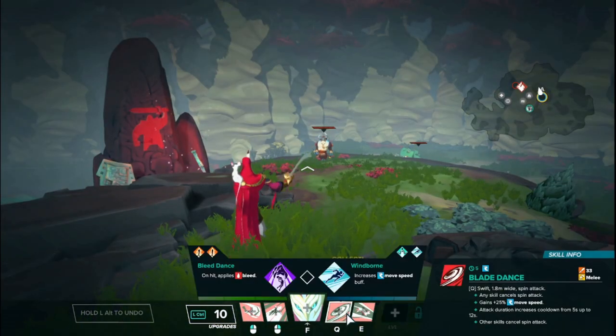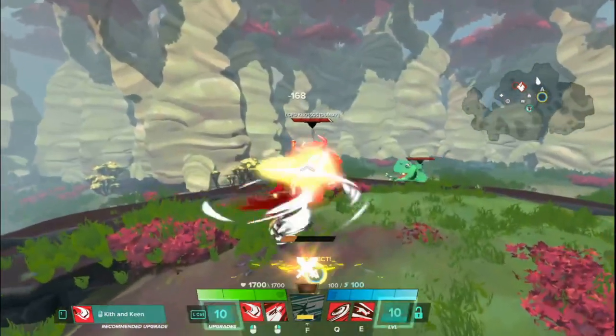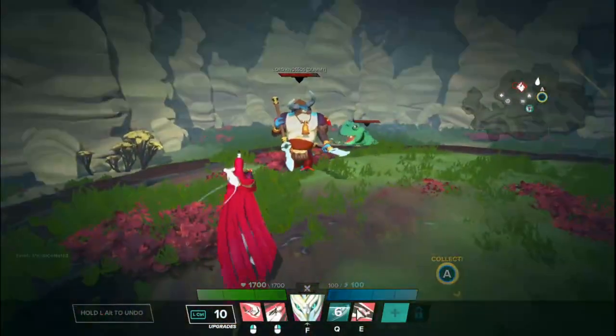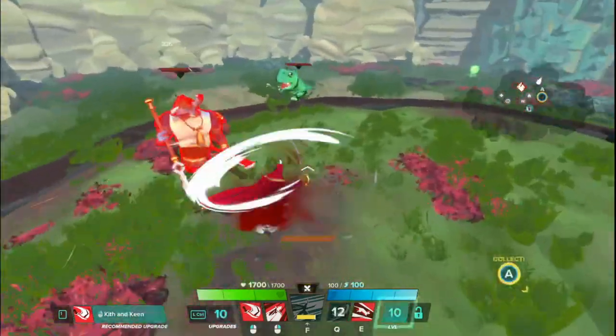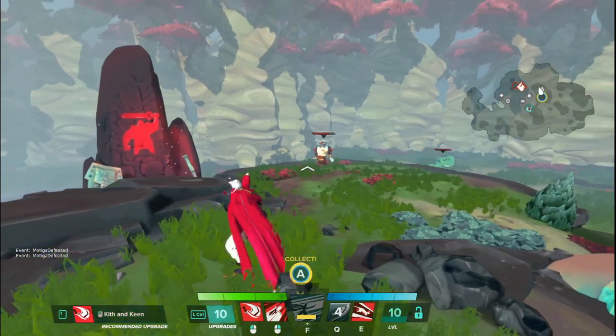Next up is Taito's Q, which is called Blade Dance. You swiftly spin in a wide area, doing individual damage ticks over the course of the spin. Any skill cancels the spin attack and you also gain extra movement speed while spinning. The attack cooldown increases from five seconds up to 12 seconds the longer that you're spinning. You can use Q again to end early or use any other attack to end early. It's very rapid individual strikes of damage — it'll affect everyone that's near you, and you do have to be a little bit closer than you might think to hit with this.